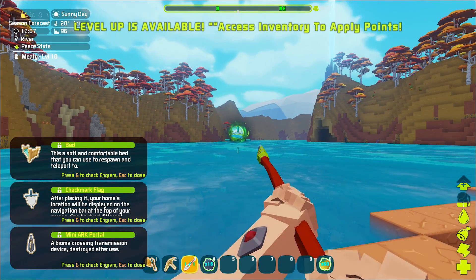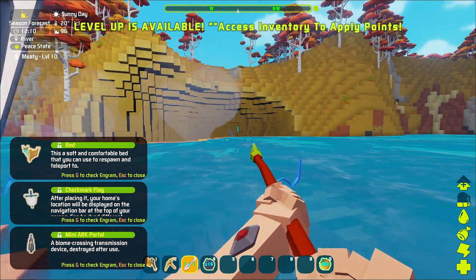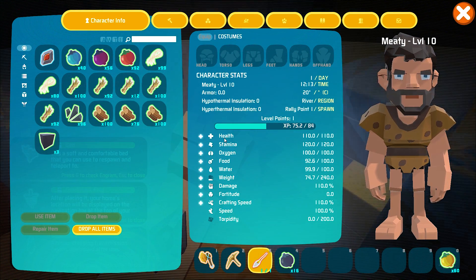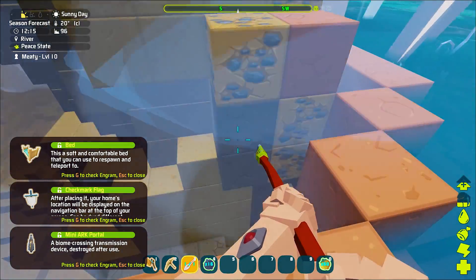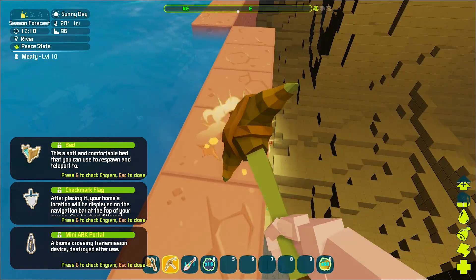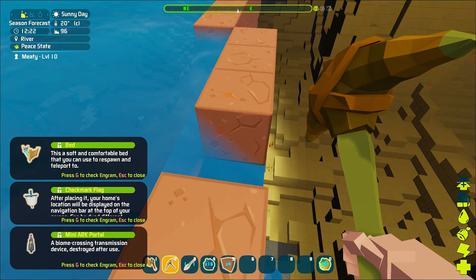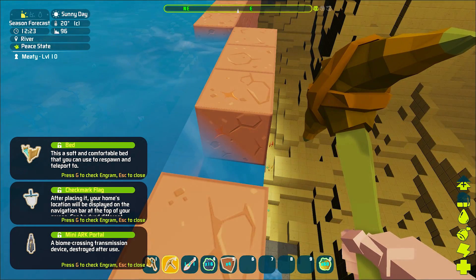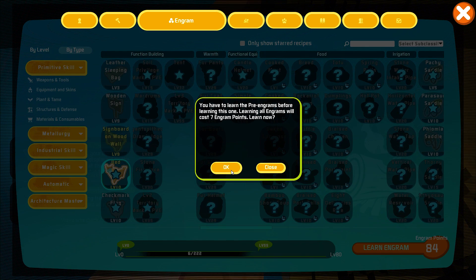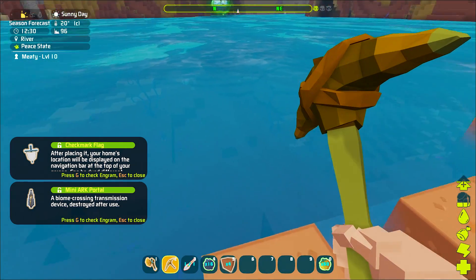Look at that — here's water. That thing looks like some kind of portal. This is level 15. We got another point — just put it in health for right now. There is stone right here. I wonder if you could break this and let it flow like Minecraft. That's clay. Bed — checkmark flag and mini ARK portal. Bed requires a leather sleeping bag.